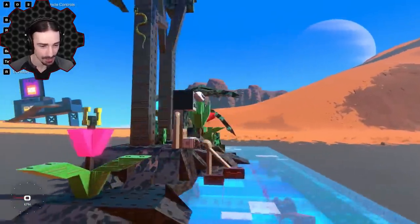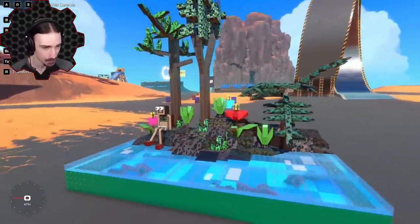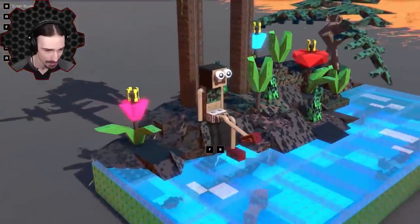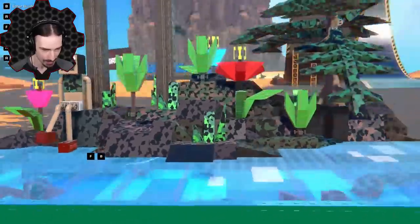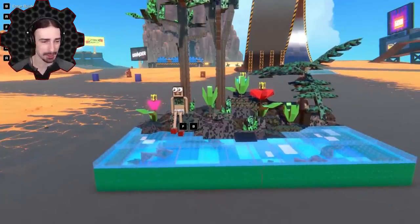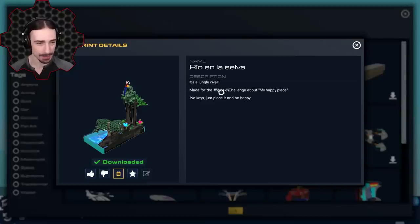We got the glowing texture for the flowers, which is a really nice effect, the clear texture for the water, and some fish underneath there as well — I think those are the chrome or shiny texture, but it's harder to tell since they're under the water. I am also trapped underneath the water — I can't actually get out of this creation. As far as static creations go, this is a beautiful creation. That creation was called Rio y La Selva by Rogue, made for a weekly challenge about 'my happy place' — really well done.